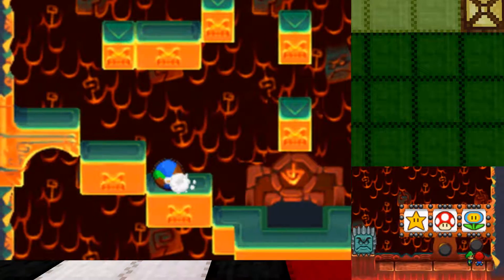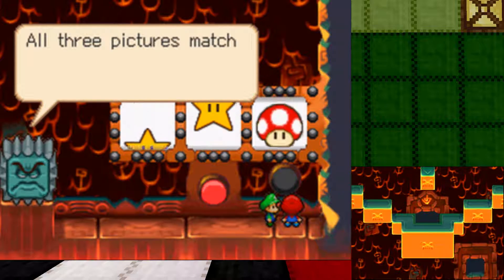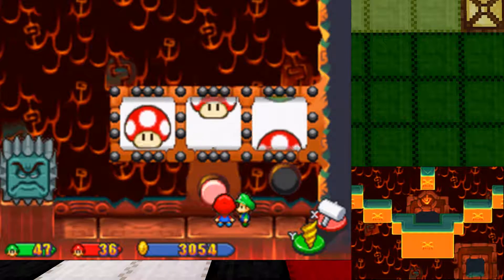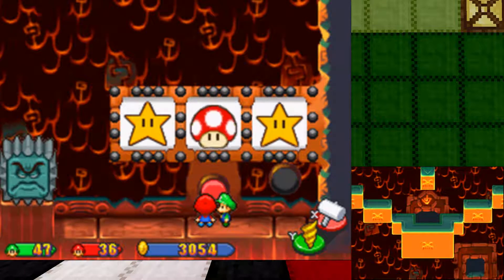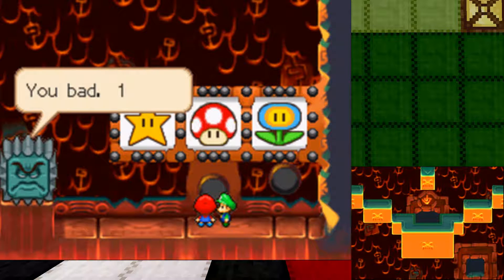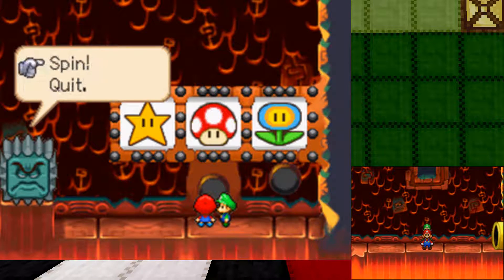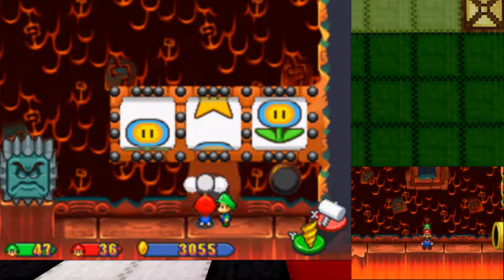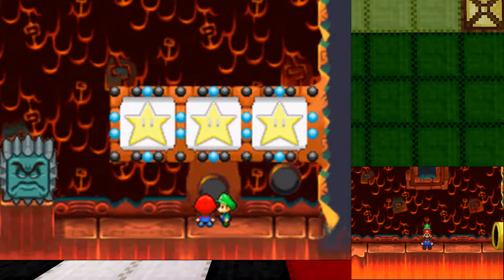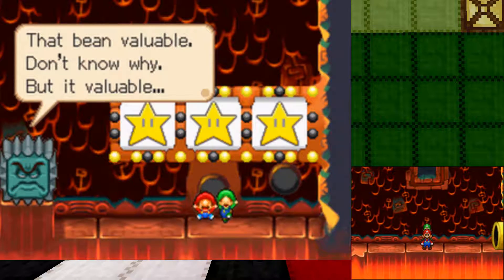I think I got all of them. Wheel goes spin now. You hit switch in middle to stop wheel. All three pictures match, you win big prize — it real good. We got seven gems and we get seven spins. So let's go for star. And star. Damn. One coin. So that's the whole point of this minigame — you spin, you win, you get some coins. We got a big prize. Thwack pot! Three stars makes one bean. That bean valuable. Don't know why, but it valuable.